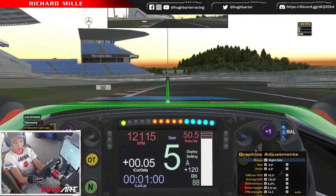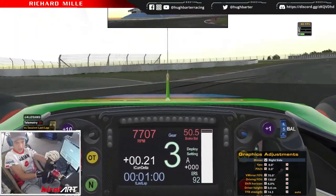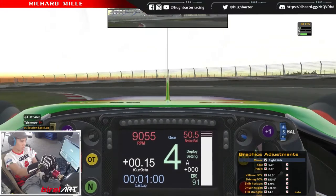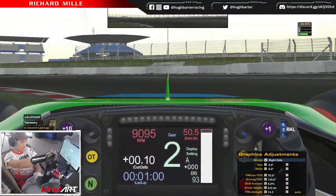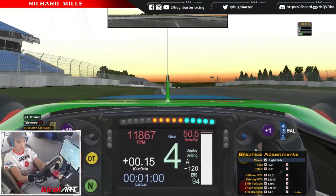Turn one — brake just past the hundred, shift down into third. Turn in slightly early, shift up into fourth through the first left. Turn it early like I said. Short shift into third, use a little bit of that kerb.